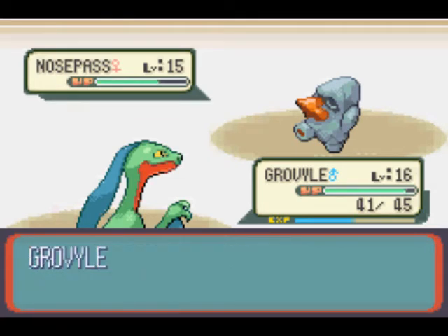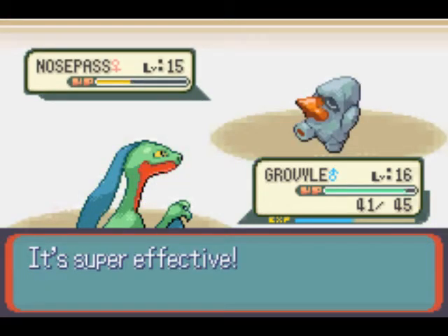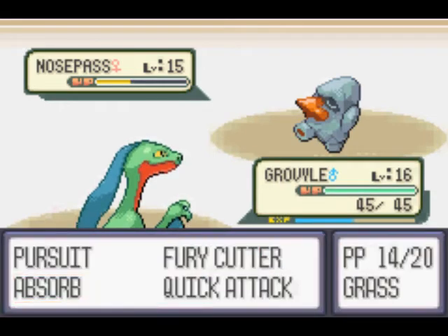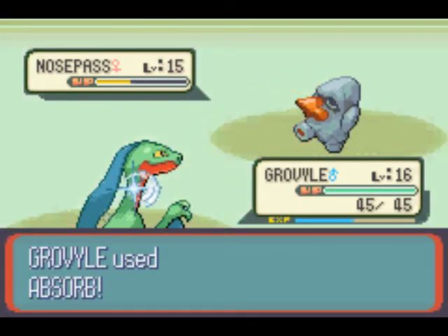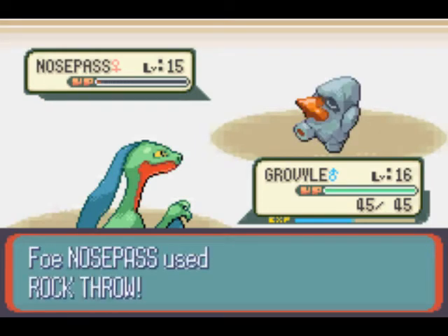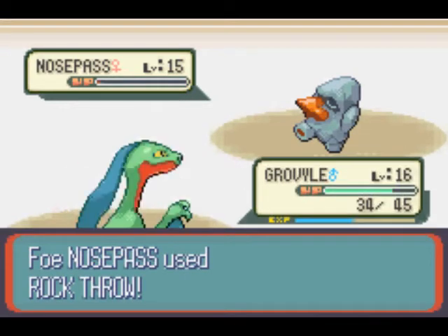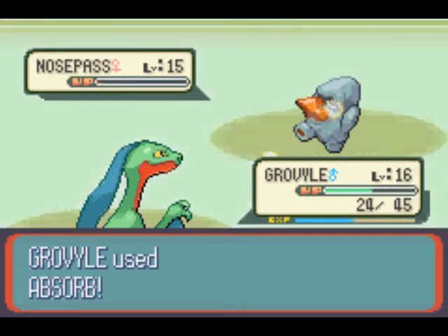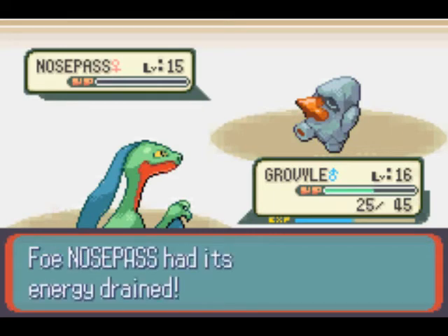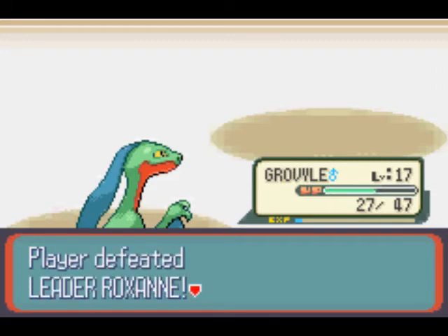I was like, oh wow, I didn't know she had two potions at that time. But anyway, this fight isn't as bad as it looks because I have a Grovyle on my team, but if you had a Treecko, then this fight would actually be pretty challenging. I'm still surprised it still did not faint even with how low its life is. I survived that — Mega Drain. BAM! Off goes the Nosepass. Wow, that's a lot of EXP.